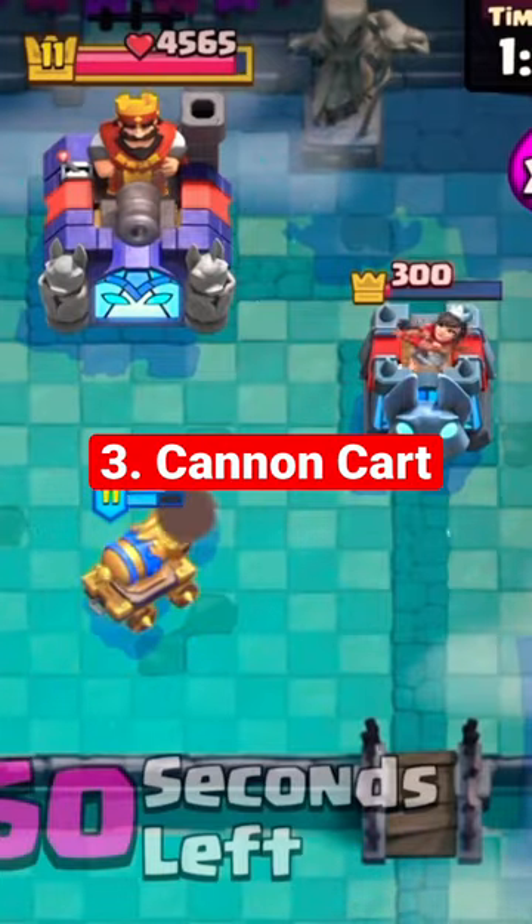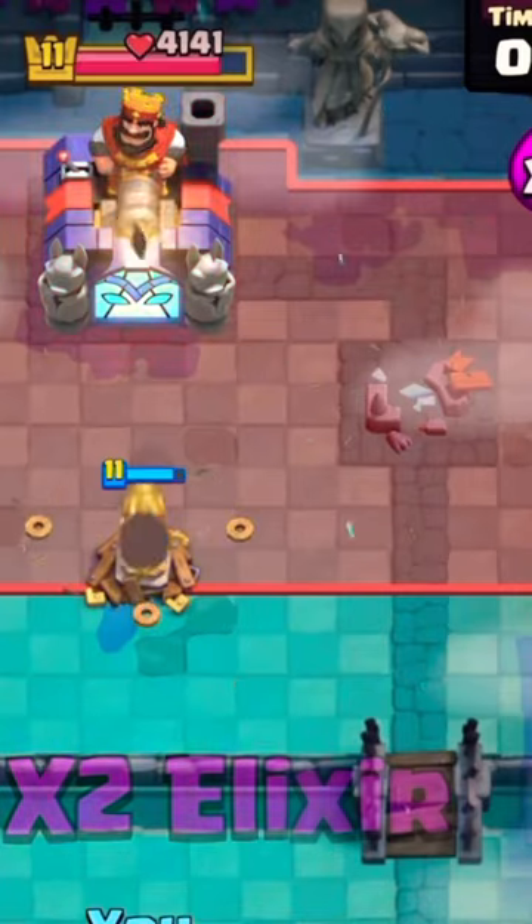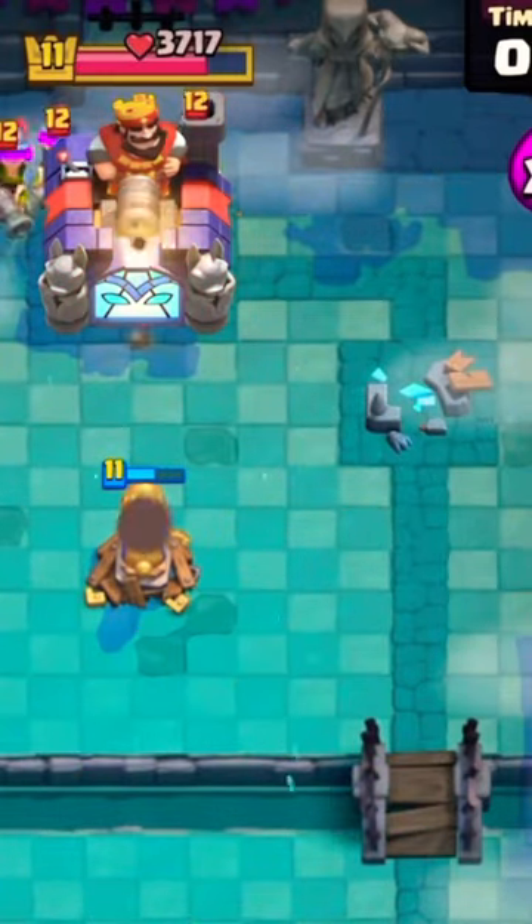Number 3 is the cannon card. The cannon card is so fat and bulky that it refuses to die. This comes along with the ability to lock onto a tower and refuse to retarget. If the thing locks onto your tower, you are done. Good luck.